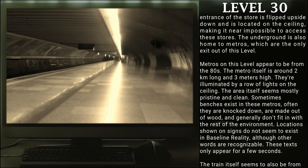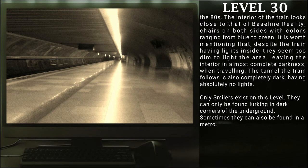Locations shown on signs do not seem to exist in baseline reality. Although other words are recognizable, these texts only appear for a few seconds. The train itself seems to also be from the 80s. The interior of the train looks closer to that of baseline reality, with chairs on both sides, with colors ranging from blue to green. Despite the train having lights inside, they seem too dim to light the area, leaving the interior in almost complete darkness when traveling. The tunnel the train follows is also completely dark, having absolutely no light.